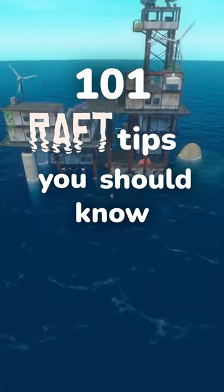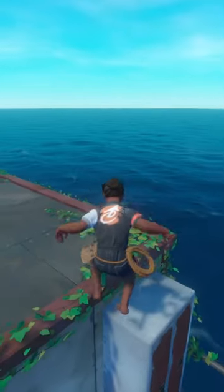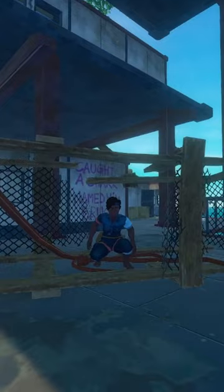Welcome to 101 Raft Tips You Should Know. This is tip number 92, the Radio Tower. The Radio Tower is the first story location you'll encounter in Raft, and it's your introduction to all of the lore to be found in the Sunken Ocean.